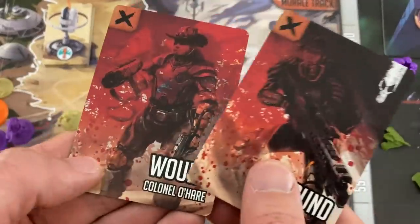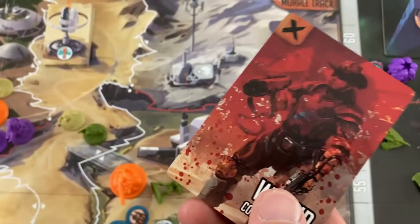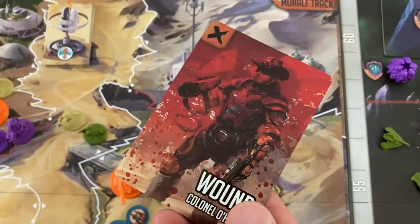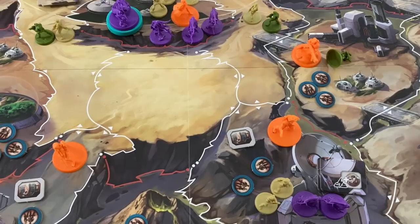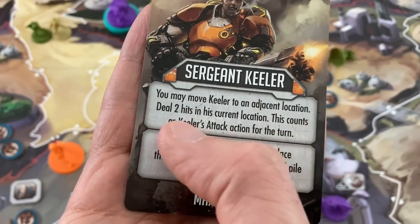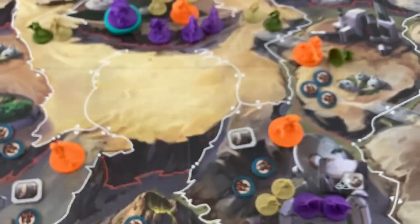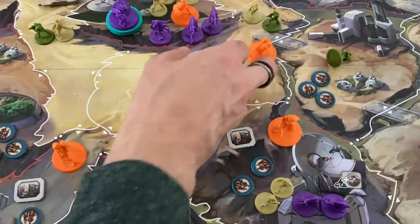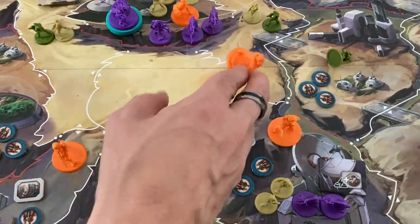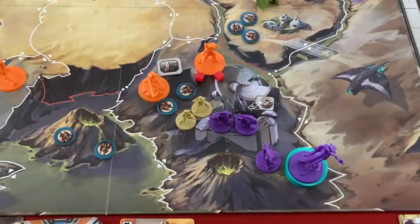I know there are just two wounds on top so I draw both — I'll heal Mac's wound since she has less overall health, and put Colonel O'Hare's wound in the discard pile. Now five command activations plus I can activate Sergeant Keeler. His ability: move him to an adjacent location and deal two hits in his current location — that counts as his attack for the turn. I'll spend one command to move him and use his special, leaving me four commands.